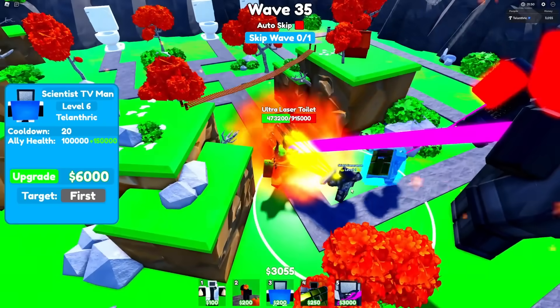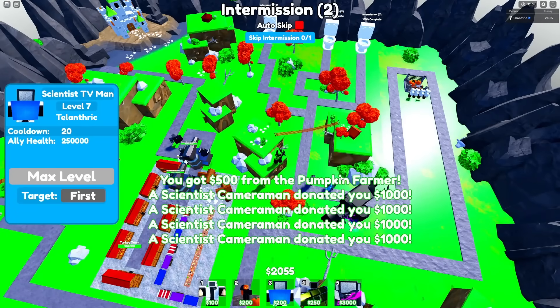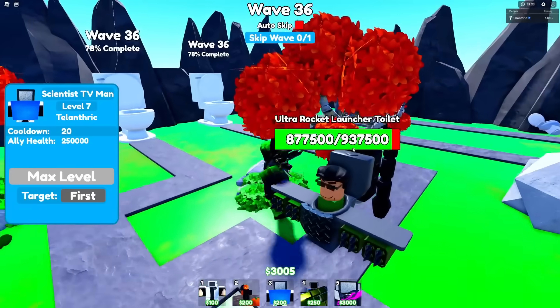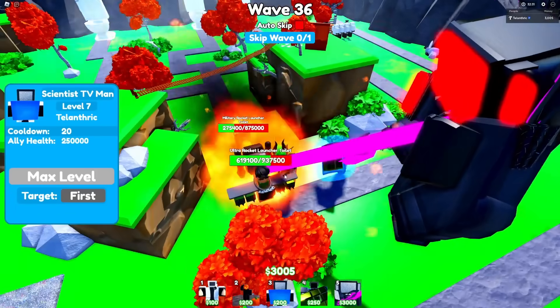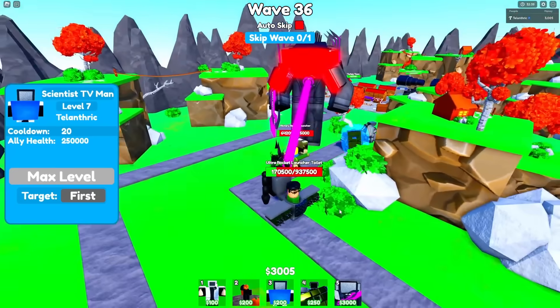Here is one of the new toilets — the Ultra Laser Toilet. He uses all of his lasers to stun one thing for a long time, because stunning 11 things at once would be way too overpowered. Then here is the new Rocket Toilet, the Ultra Rocket Launcher Toilet. He has 16 rockets but they cannot regenerate. He basically just shoots one or two every now and then.